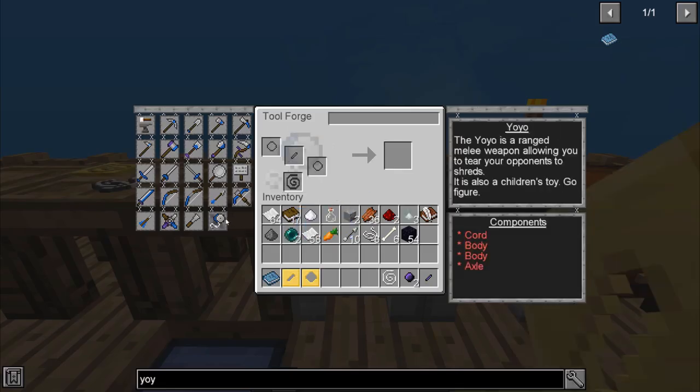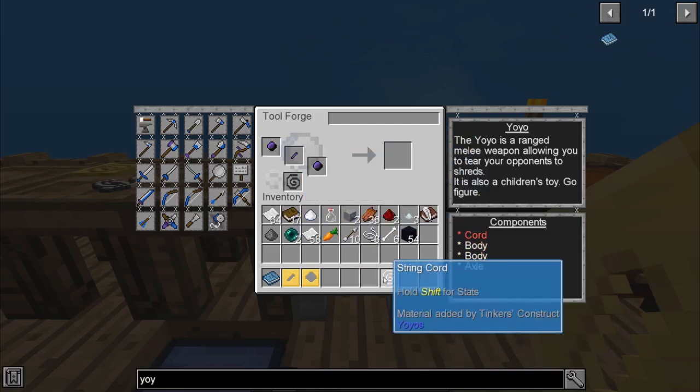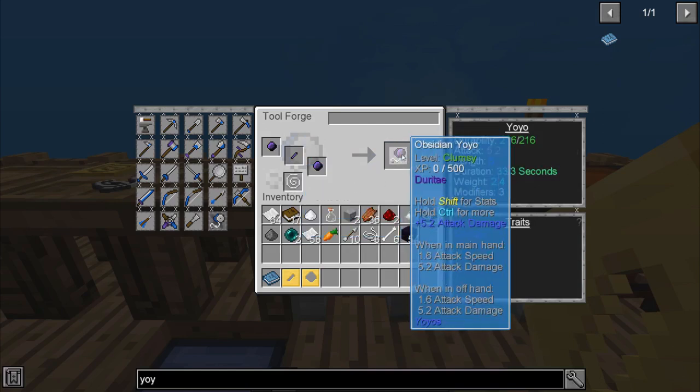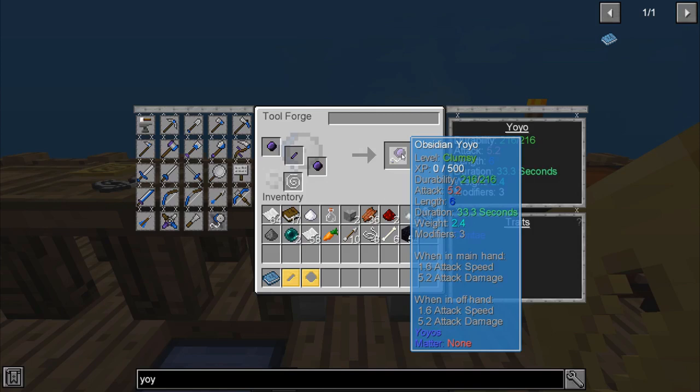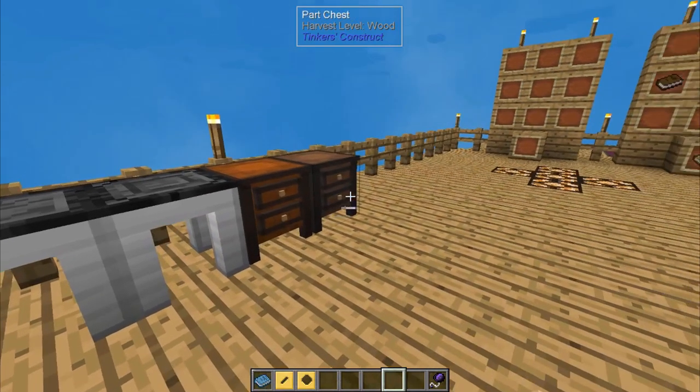Let's go ahead and go to the tool forge. If we take those items and place them in the corresponding spots in the tool forge, we now have an obsidian yo-yo. It gives you the specs — it's clumsy because I haven't leveled it up yet. It has durability, attack, and holding shift will give you additional components. In main hand: 1.6 attack speed, 5.2 attack damage, same when in off hand. You can also name your yo-yo — I'll call it the ODG yo-yo.